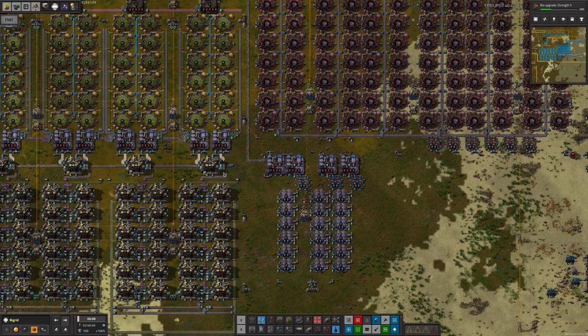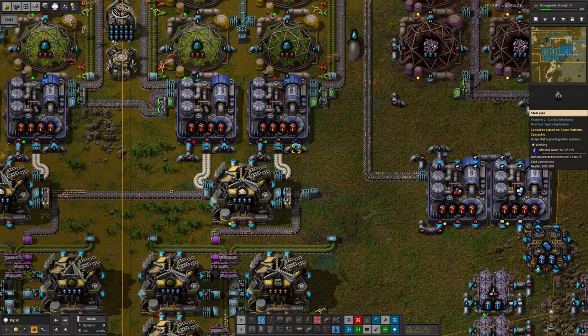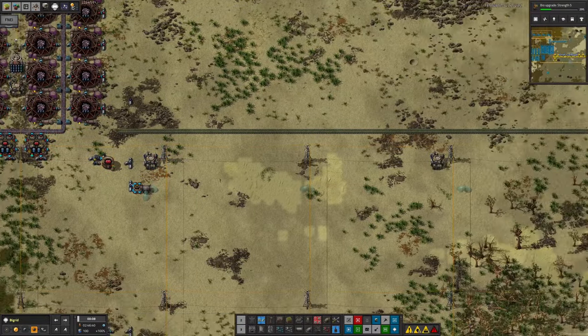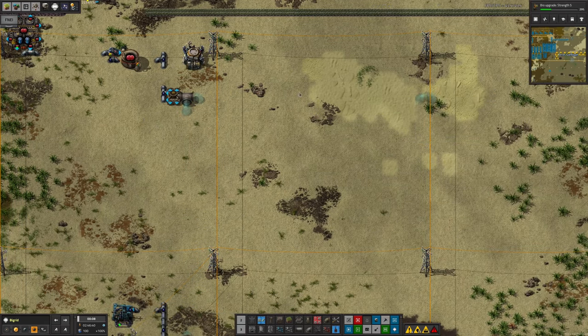However, there's been a problem because it currently doesn't have enough mineral water being pumped in over here. As you can see, this pipe is virtually empty. This is a work in progress because the pipe comes over to all these ducts, and unfortunately he'd run out of ducts on this planet, which is where we've got all these underground chunks here that just haven't been placed.